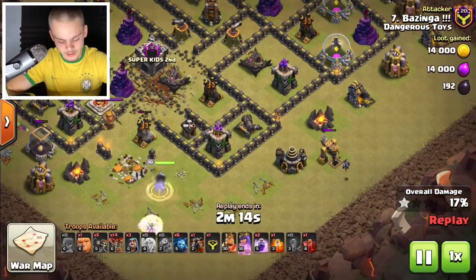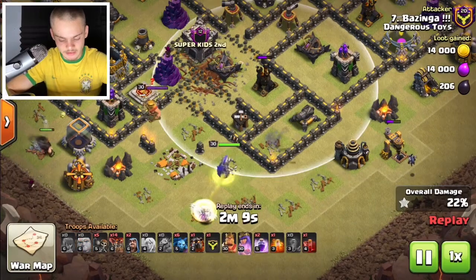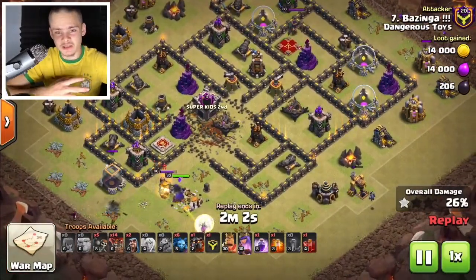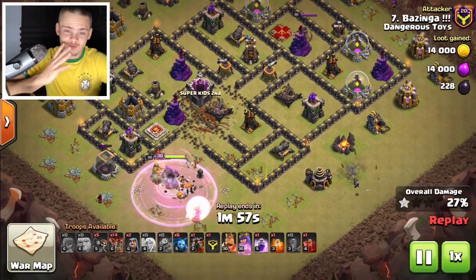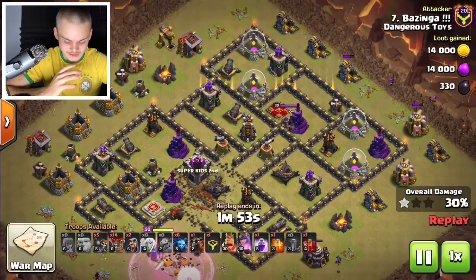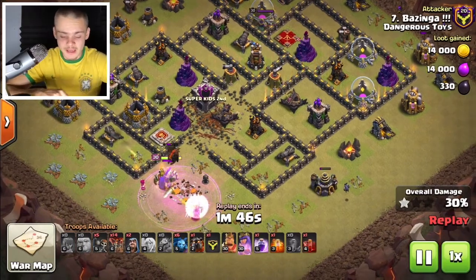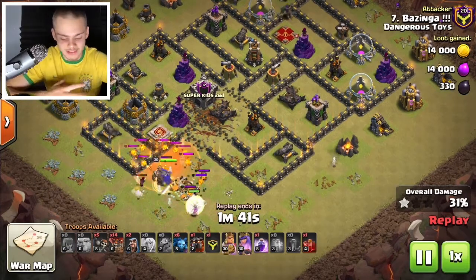The queen is getting a lot of solid value — she just took down this air defense, she'll probably take down the next one, going inside the base. We still have her wizard here. This isn't necessarily the easiest attack strategy, but once you master it, it's absolutely insane how strong it is. If there's one attack strategy I want you guys to learn from this video, it would be the queen charge LaLo — I think it's the most important attack strategy in Clash of Clans.